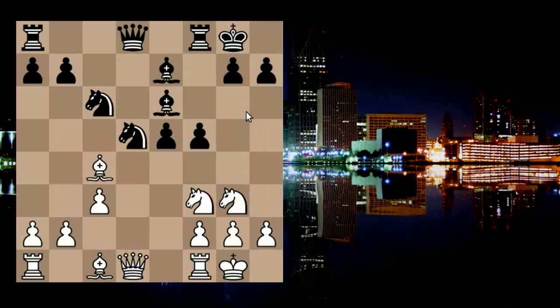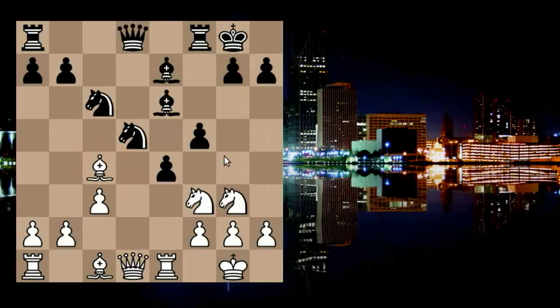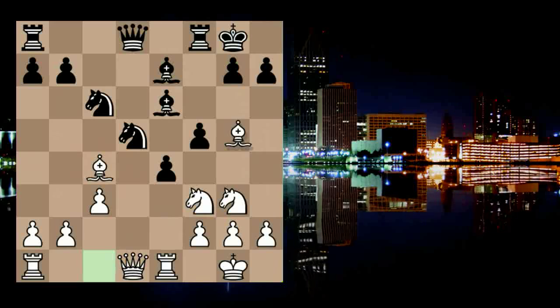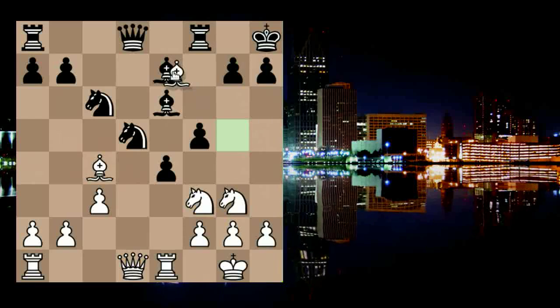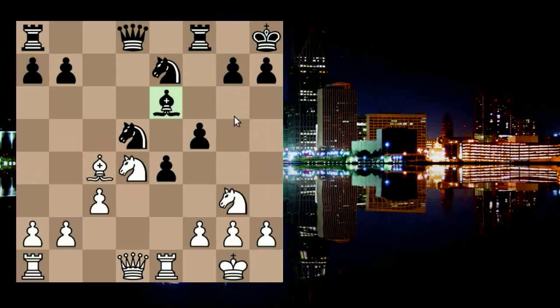Max played bishop to e6. Rook e1 was played, hitting the e-pawn a second time. The pawn advanced to e4 — of course the knight cannot be touched because the bishop has no defender. Master Kohli played bishop to g5. Max Yu moved his king, getting out of the pin. Dark square bishops were exchanged, and then Master Kohli played the excellent knight to d4, putting further pressure on the undefended pinned piece.